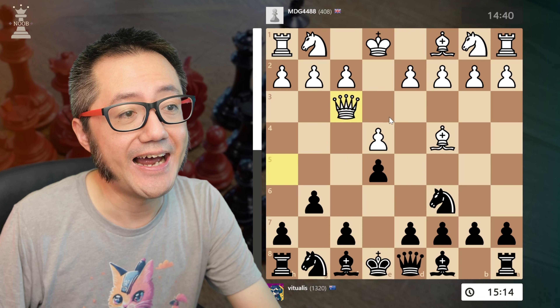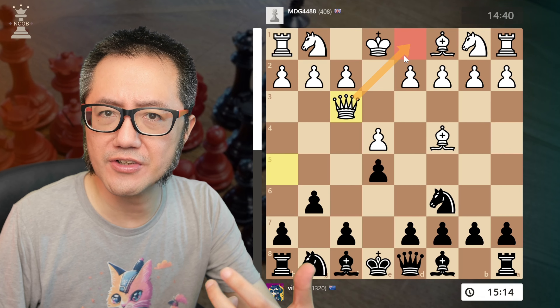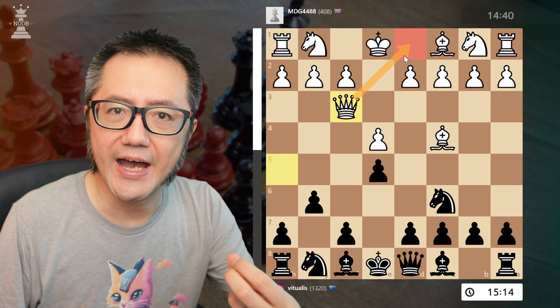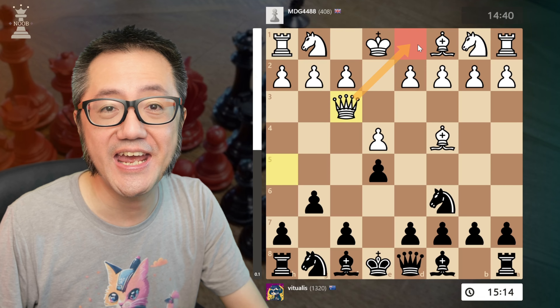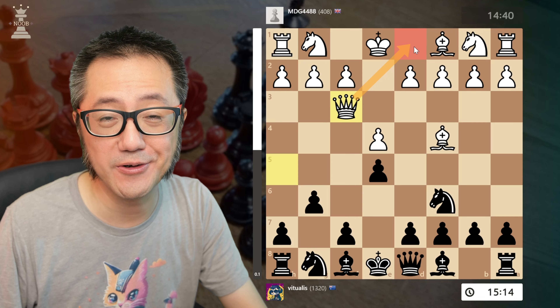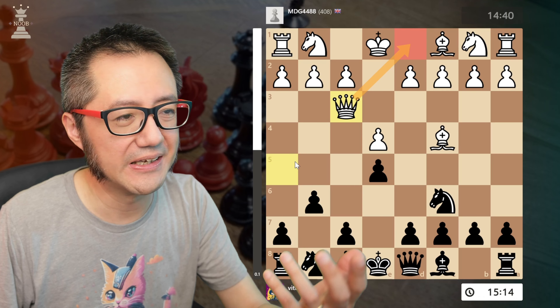When the queen attacks down this diagonal, you will notice that the king can't move out of the way, and none of white's pieces can block these squares or capture the queen. Nothing is attacking the h4 square. So the movement of the f-pawn and then the g-pawn critically weakens the defence of the white king — an important insight both for our own defences and for looking at potential threats against our opponent.